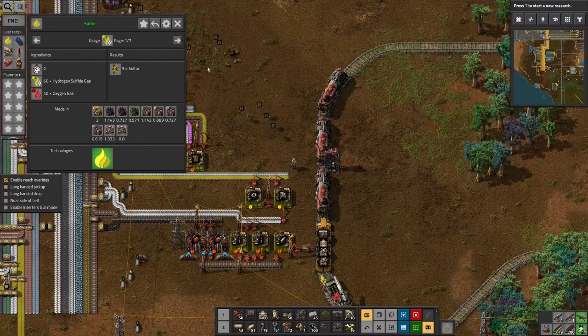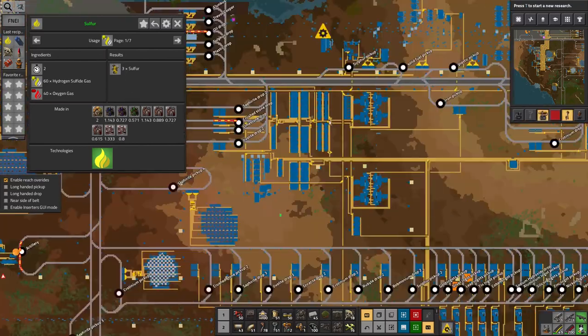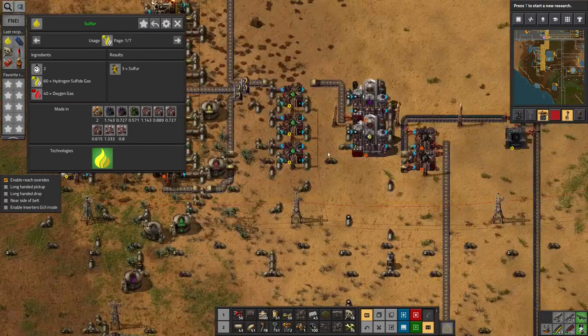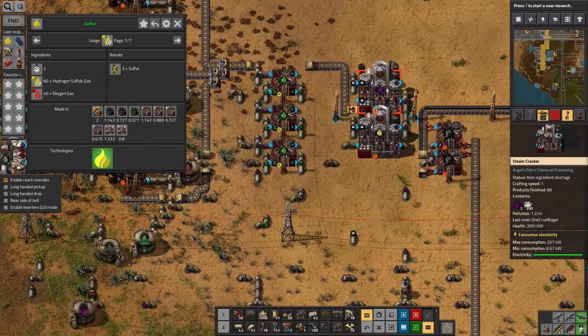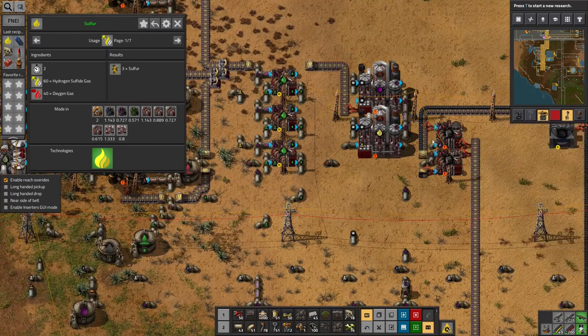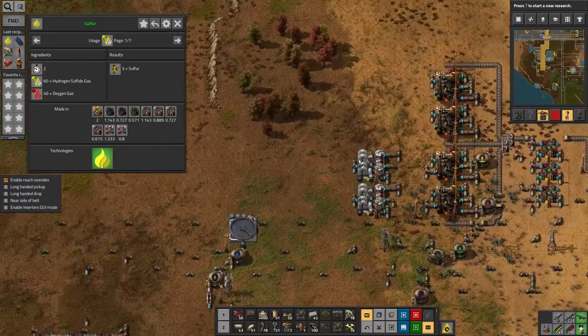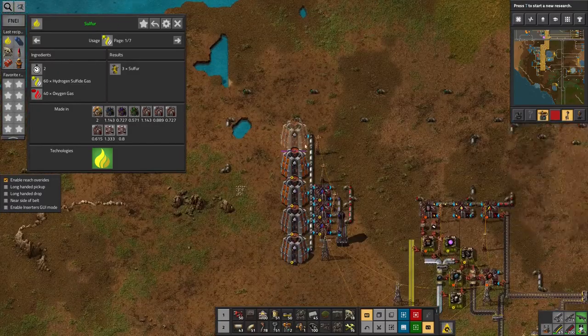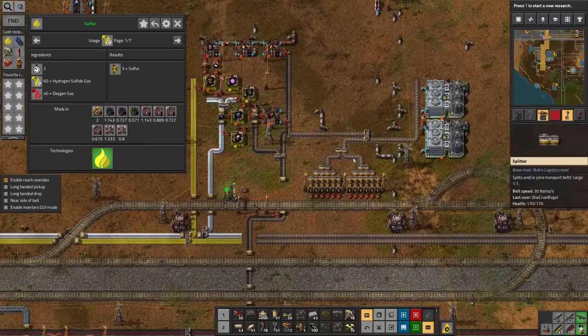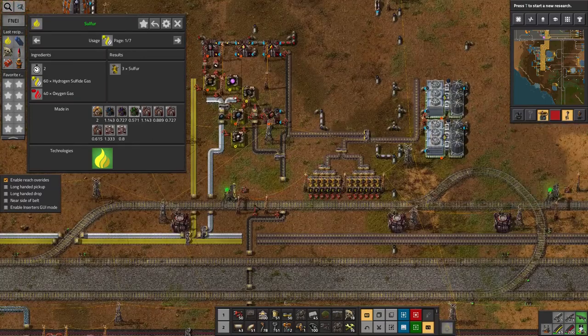That sounds like something suitable to do up here in my chemical plant area, because the synthesis gas will get used up by one of these machines — this chemical plant — and the oxygen can come from down here. I might need to rebuild some more of these air filters, but that's not a problem. The sulphur can be piped out down here, and there's coal.